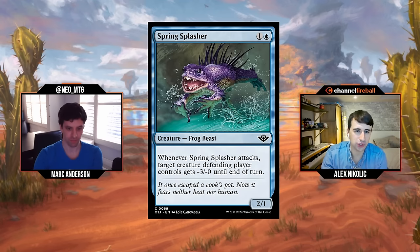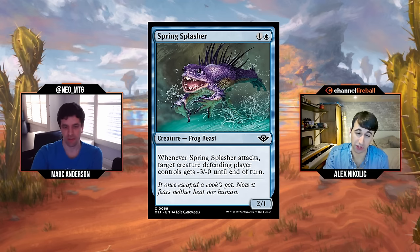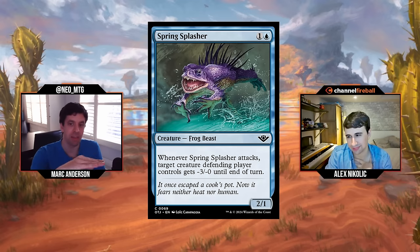Here's a two-drop I'm less excited about — Spring Splasher: one and a blue for a 2/1. When it attacks, target creature the defending player controls gets -3/-0 until end of turn. Free crimes, that is true. We've seen one like this that gave minus two before, and that card was not very good, but three is more than two — it makes a difference when you can kill a one-toughness creature. I think it's serviceable. I'm going to give it a D+.